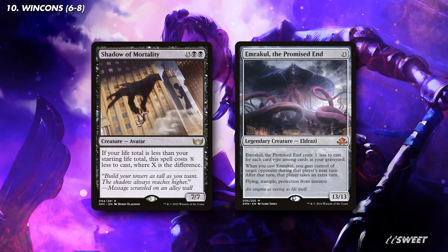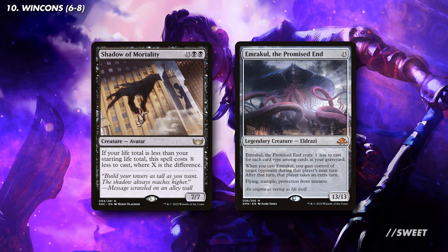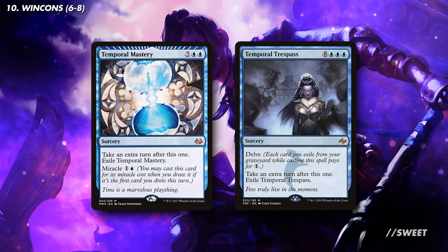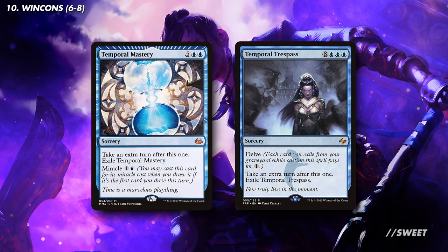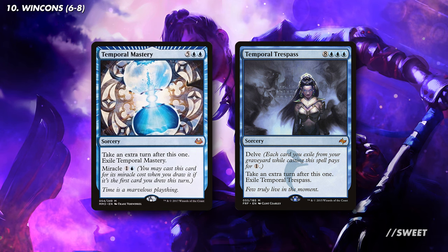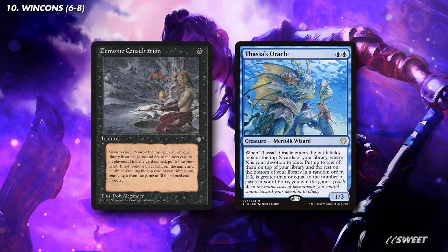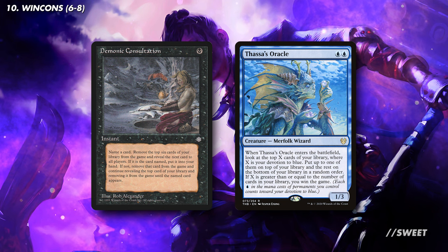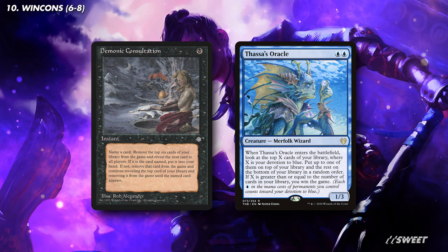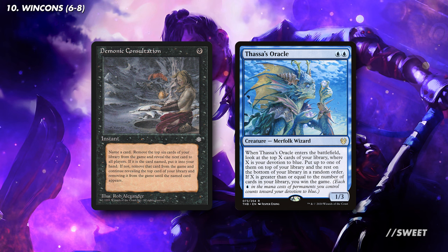We then have some big beefy creatures with built-in cost reduction, with Shadow of Mortality and Emrakul the Promised End. These are great if we flip them to cause life loss with Yuriko, but then we can just cast them later in the game for cheap to beat down our opponents. We then have some extra turn spells with some built-in cost reduction. We have the Miracle ability of Temporal Mastery and then the Delve ability of Temporal Trespass. These are fantastic spells to hit off of Yuriko, but are also just great to cast if we have any kind of board state, as they give us the extra turn that we need to push the damage through and win the game. And then lastly, because we're a deck that wants to run a bunch of tutors to put cards on top of our library, we have Demonic Consultation and Thassa's Oracle. If you have these two, you just win the game. You cast Thassa's Oracle, and then with its ability on the stack, you cast Demonic Consultation and name a card not in your deck. You'll then exile your whole deck, Thassa's Oracle resolves, and you win the game. Marvellous!